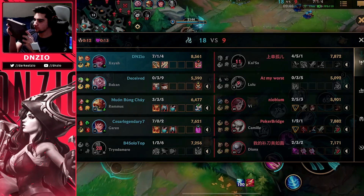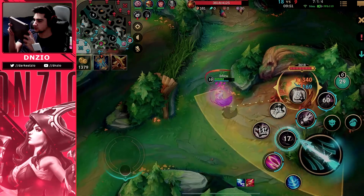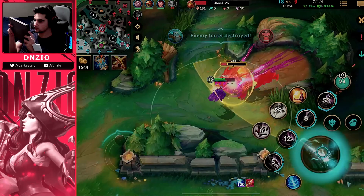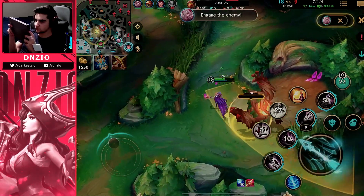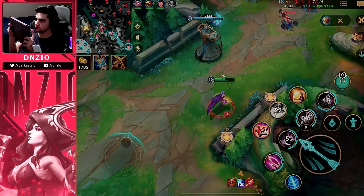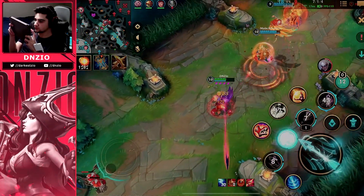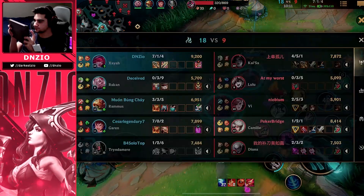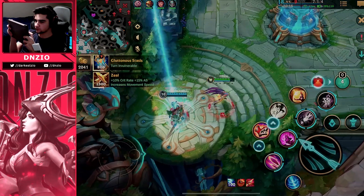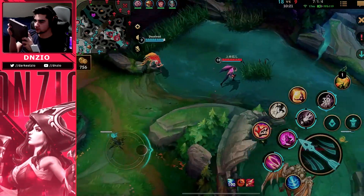I ended up living and the game gets slowed down because Rakan dying twice slowed it down a lot. We just need to wait for teamfights around the next dragon or if they try to go for the turret. I'm just trying to keep my farm up. We get a nice engage onto Diana but she ends up getting away — it's pretty hard to kill Diana, especially since Rod of Ages makes her so tanky.